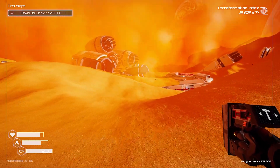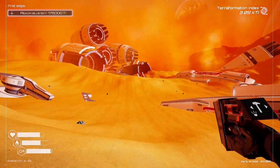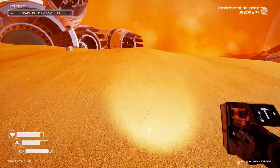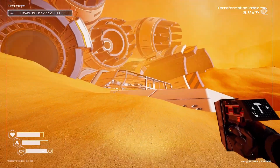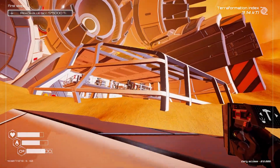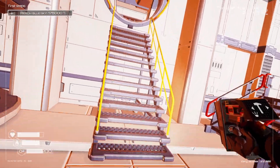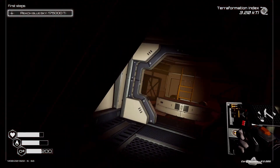I'm going to head into the spaceship and hopefully find some goodies. Flashlight on. I'm hoping we'll get some food at least. I just don't know what I was thinking when I pressed eat — I can tell it's really bugging me, and I'm sure it's frustrating you guys too.